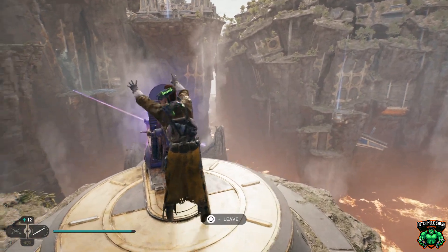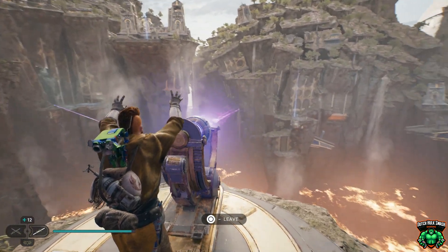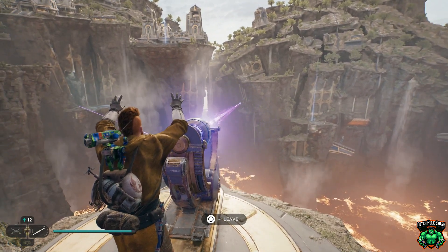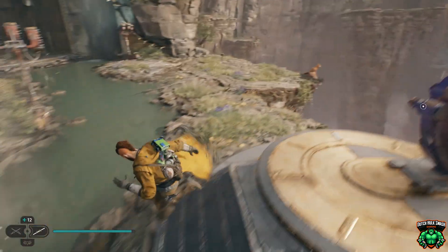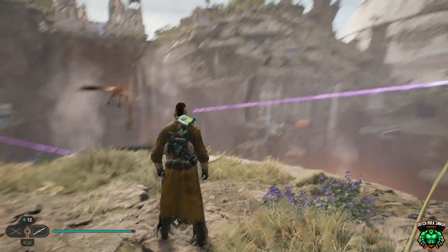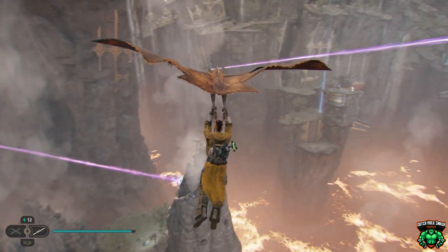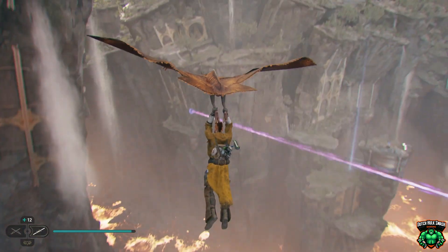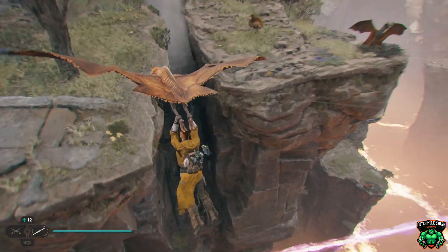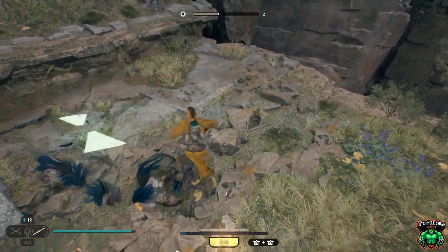Okay, land, interact with this and we'll place this over where we need to go. So we need to land right down in this area right here. Let's fly over there. Let's fly over there, okay.